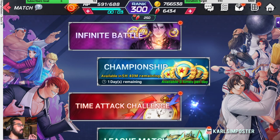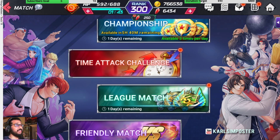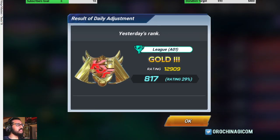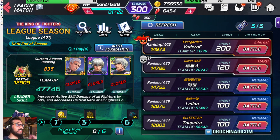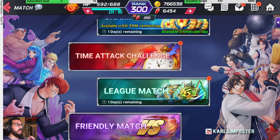If you can find the time, at least once a day try to get a go at championship — there are rewards for wherever you rank. Then do time attack challenge; I still get between one and a half to two minutes, but you still get rubies instantly. And league match is getting harder with some crazy teams, but you do it and you'll get rewards at the end of the week.